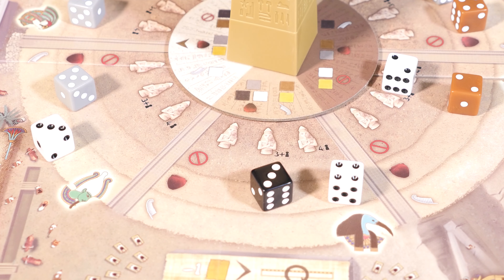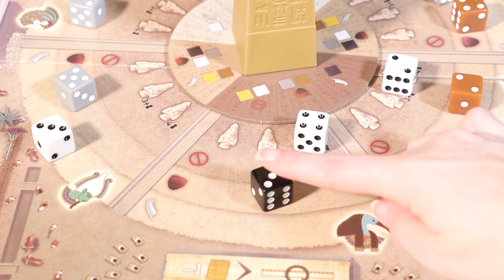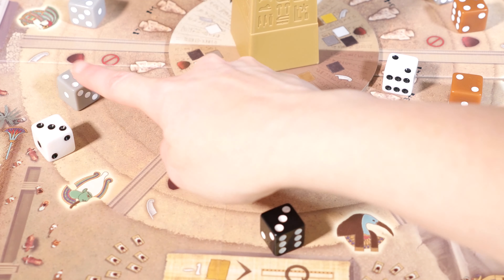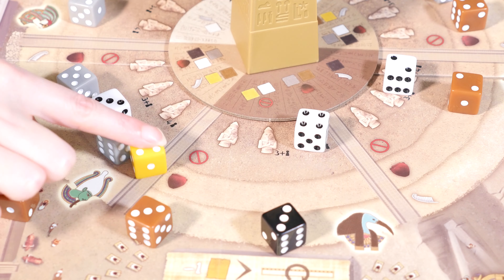Each round, players choose two dice. Then you rotate the obelisk, which can change the pure, tainted, or forbidden nature of certain dice on the board. You also add four dice to the two shaded regions.